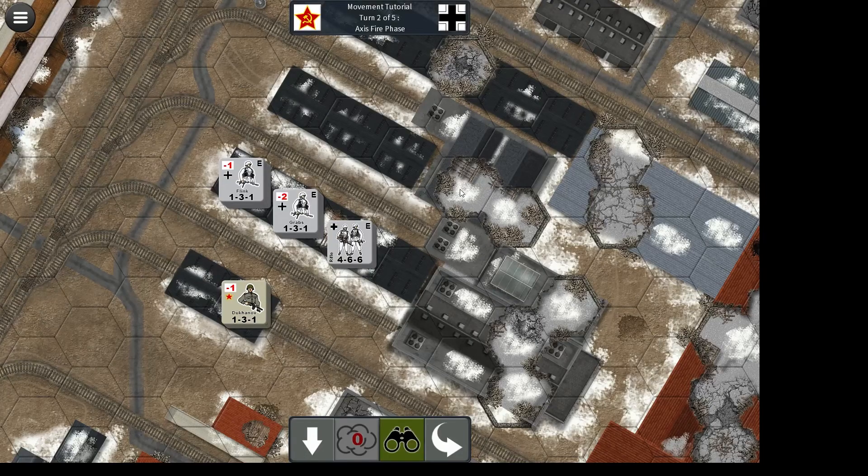One of the guiding principles you should follow is to maximize the firepower you can put onto one enemy hex so that you can suppress that stack — in this case the Russian stack — and get as close to assaulting it as soon as possible before any reinforcements can come up to support it.